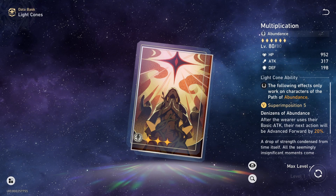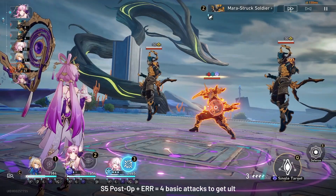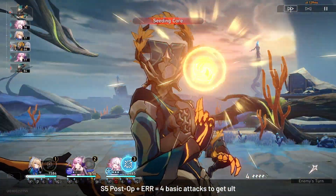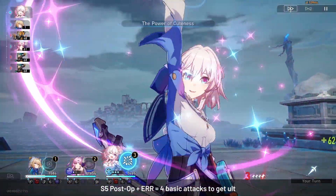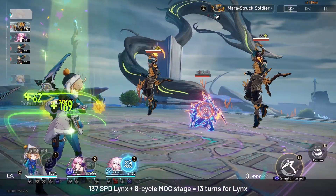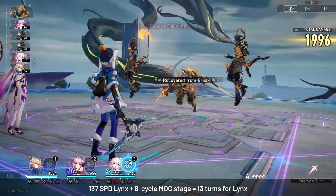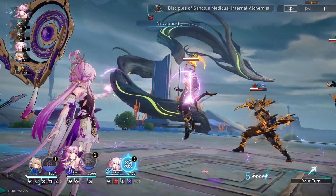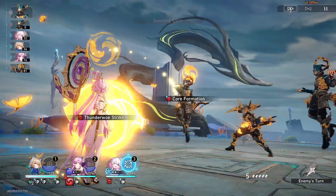Let's use our new Lynx character as an example. If you're using Post-Op Conversation, even at S5, you will need 4 basic attacks before Lynx can use an ult, even if you're running energy regen rope. At 137 speed on an 8-cycle MOC stage, you can expect Lynx to have 13 turns. If Lynx basic attacks 13 times, you'll get 3 full ultimates.